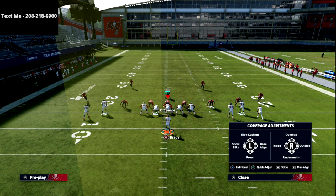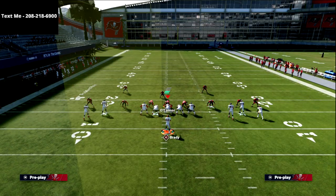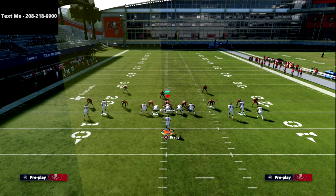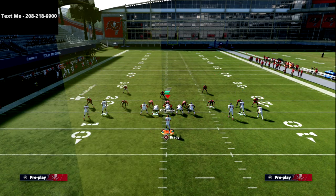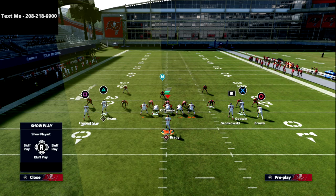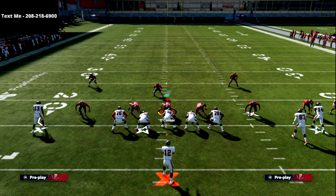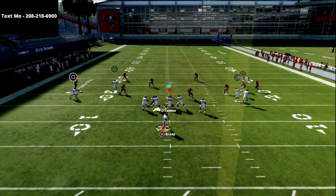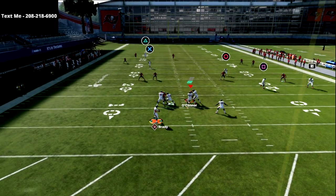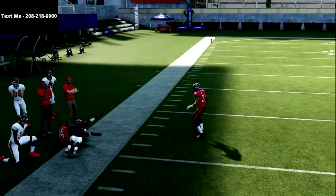Another trick for even better spacing is to run this essentially as a five-wide shallow crossing series. We put the square receiver on a drag, put the triangle receiver on a vertical, and we have the curl flat on the other side. All I do is motion this drag out and let him set his feet, and now I've got a drag coming underneath the entire formation. As you can see I can still hit my post over the middle of the field.